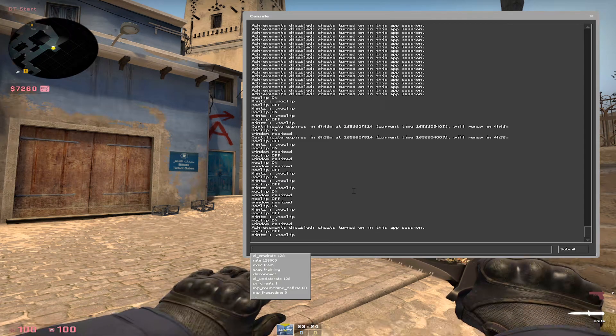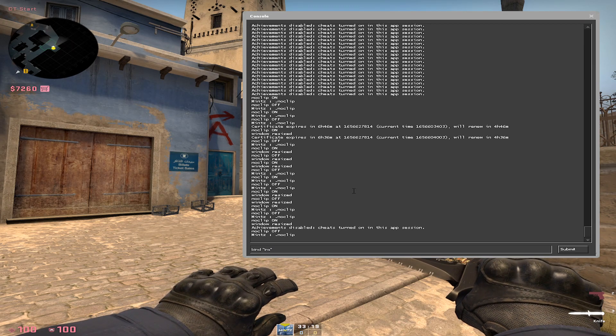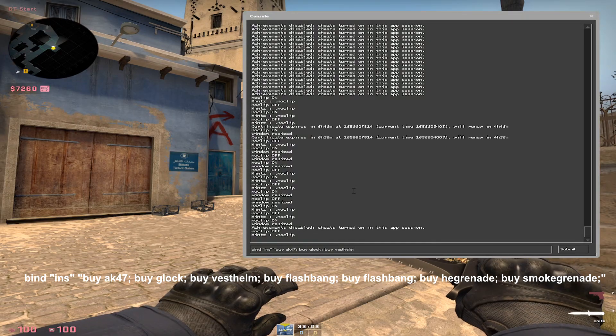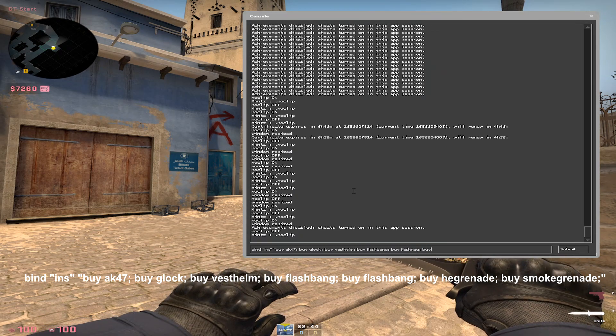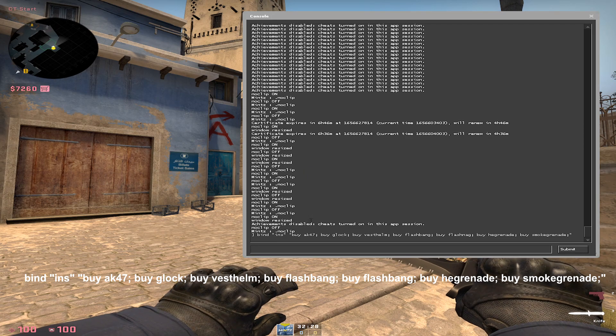Follow me. I'm going to type bind, then in quotation marks the key name, followed by another set of quotation marks containing the buy commands — buy ak47, buy flashbang, buy flashbang, buy smokegrenade, buy hegrenade — and you end the quotation marks after you've typed all that out.